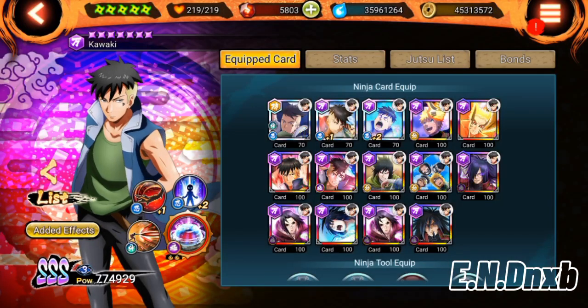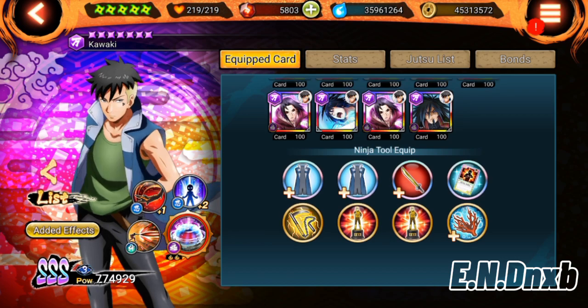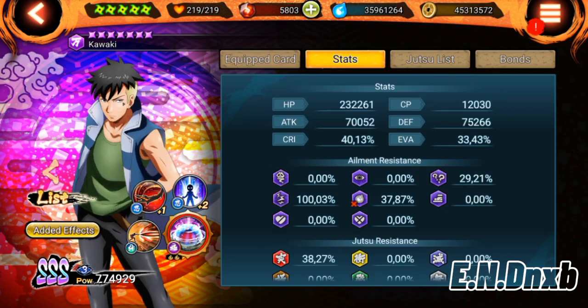Before I showcase the attack mission, I'm going to be using Kawaki as my example, as he's my primary main. Keep a lookout on his stats — I have 70k attack, 40% crit, and 100% anti-paralysis.